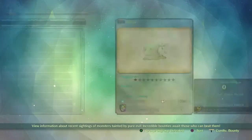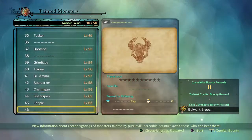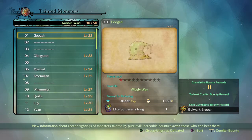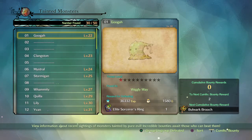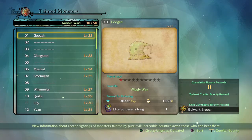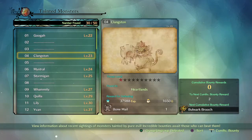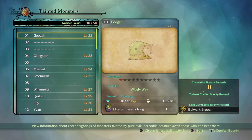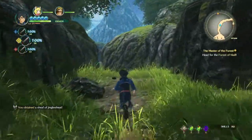Painted Monsters, here we go. Level 50 Stormy. Alright, so that's all we found. Gugas, Wiggly Way — 36,000 experience if they've killed. And the Elite Sorcerer's Ring. So we'll go kill that one first when we get to a higher level.